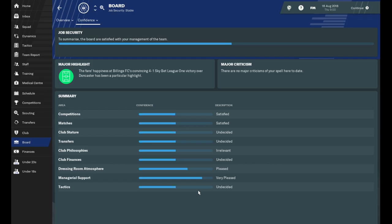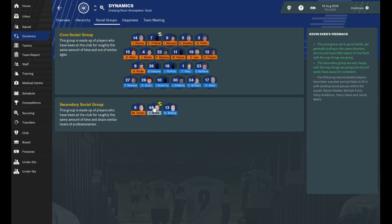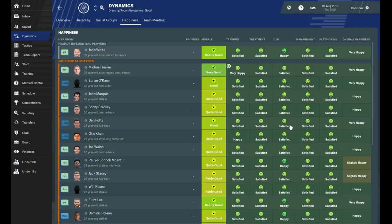People are happy with my management so far. We've got a good dressing room atmosphere. Let's have a look — dressing room atmosphere: good. People are happy with the manager. We've got two social groups in the team. The captain, John White, has sort of got his own little elite group going. They're fairly happy though — they all seem to be happy.